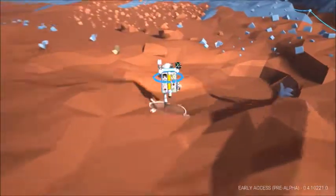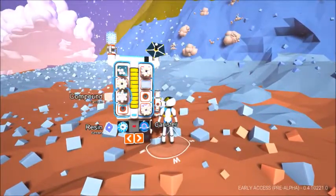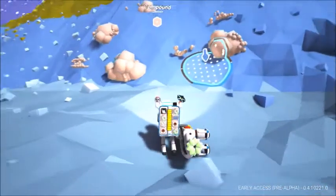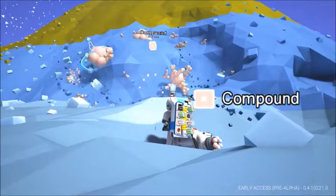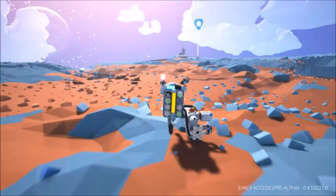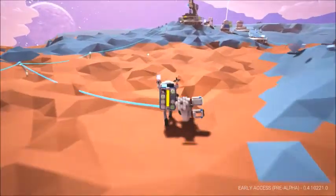Don't fall in that hole. There's the compound. What's in my backpack? Organic, organic, compound, aluminum and organic. I have a lot of organic. Well, I can get two more compounds. I only need one more even. On each trip I make, I can add some more soil to the... the thing I keep forgetting the name of. Whatever this thing is. And eventually it'll get full.